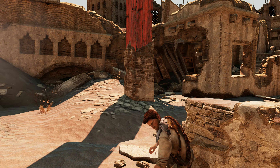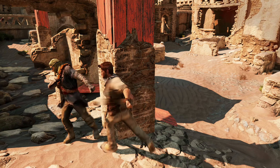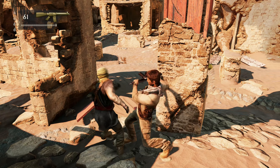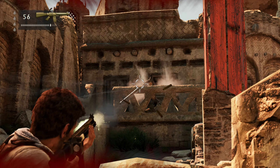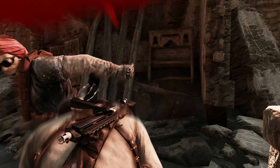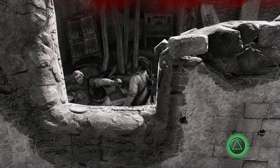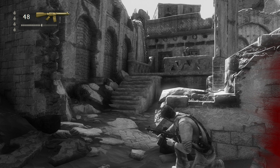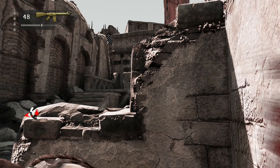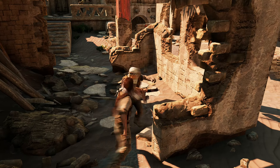Always throwing yourself into bad situations. The focus is on Nathan Drake once again — obviously he's the title character — but him and his mentor as they search for the lost city of Iram of the Pillars while battling an ancient society and dealing with Sullivan's former employer. You're attempting to deal with that situation and yeah, lots of crazy combat action sequences.